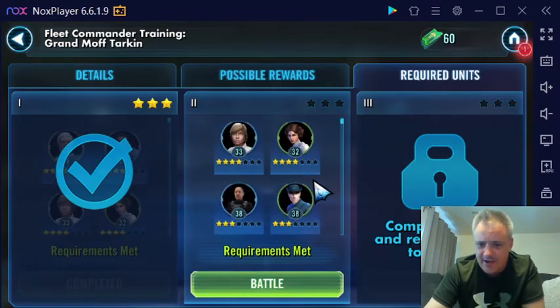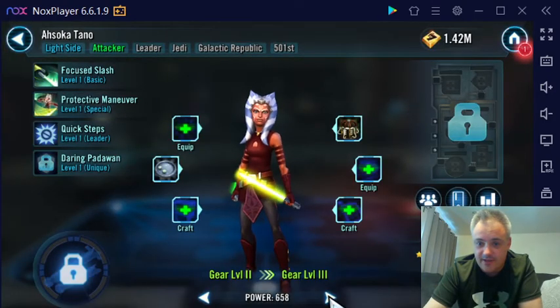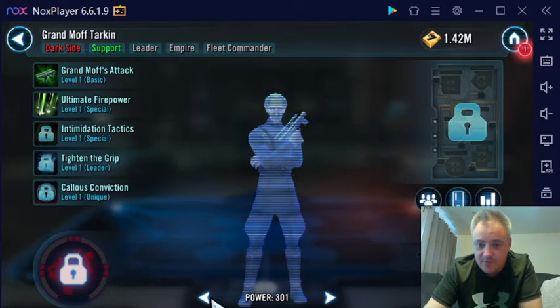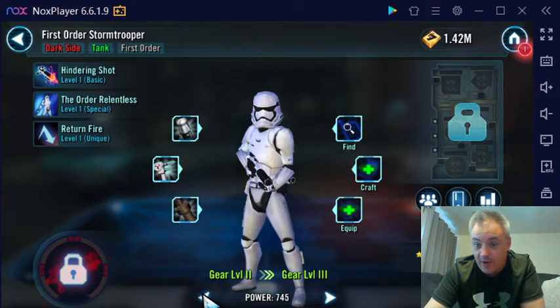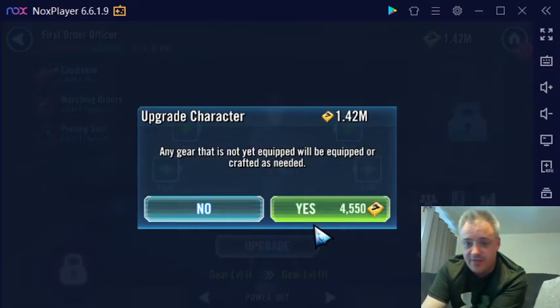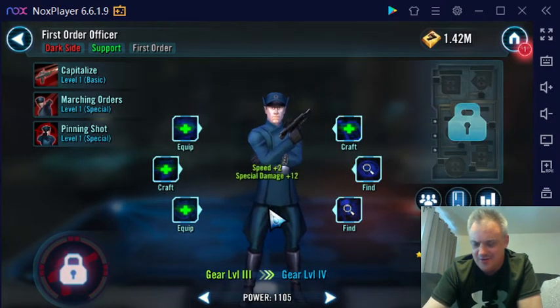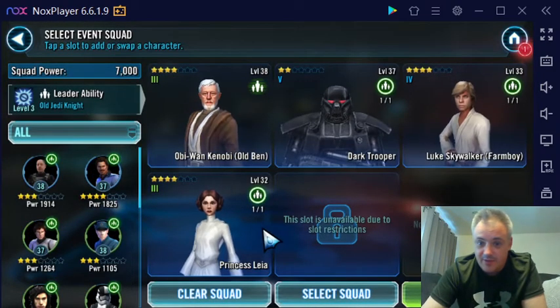Let's see what the required units are. It's my light side — we can use pretty much anybody. Before I start this mission up, I'm just going to complete what I was working on when I leveled up, which is to upgrade my First Order Officer to gear level 3. We're going from 907 power to 1105. I know it's not a tremendous amount of power — I literally just unlocked him a little while ago.